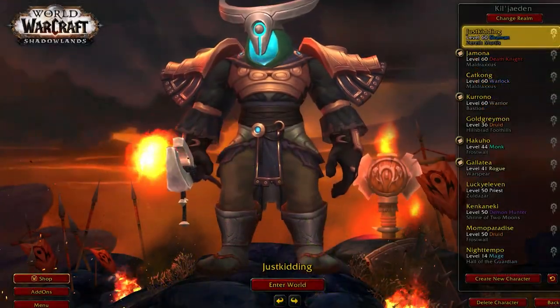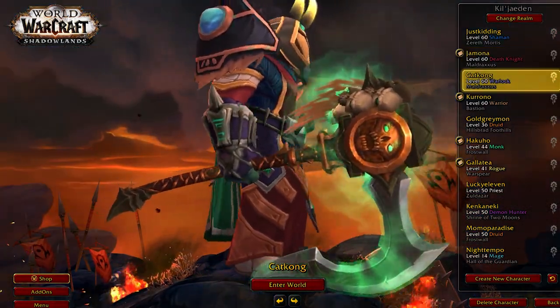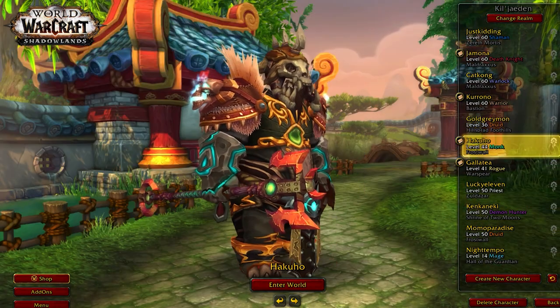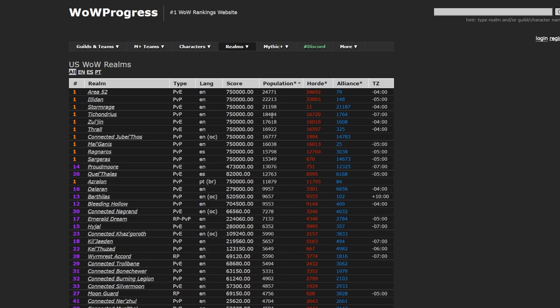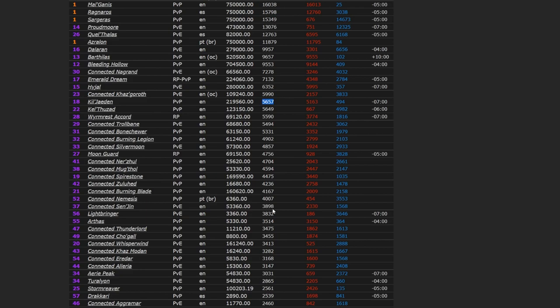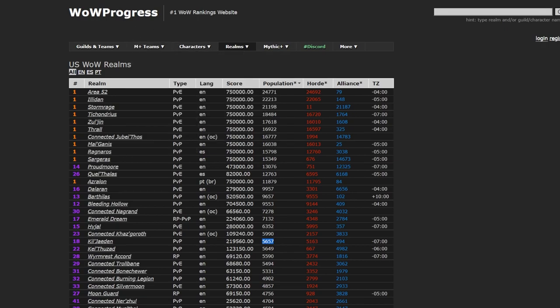Before you even create a character, you want to pick a realm or server that's ideal for making gold. A server with a higher population is usually better because items sell quicker — there are more buyers on the auction house, and the number of buyers greatly exceeds that of sellers on high-population servers. To find out how large each server's population roughly is, head over to wowprogress.com and sort by population. On US realms, the largest realm is Area 52; I'm personally on Kiljaeden, which is around rank 20.